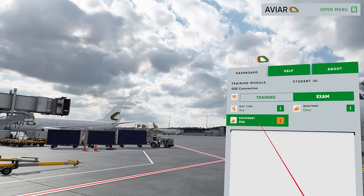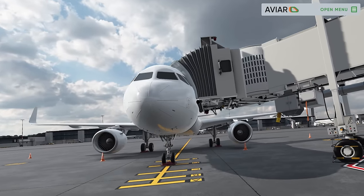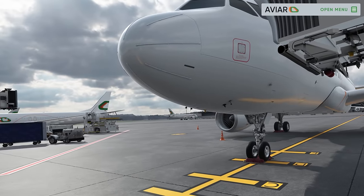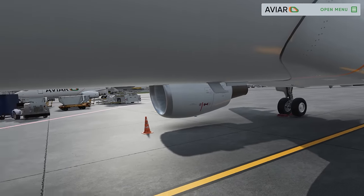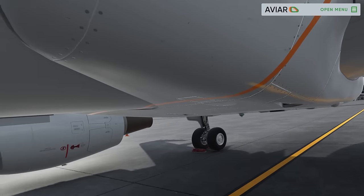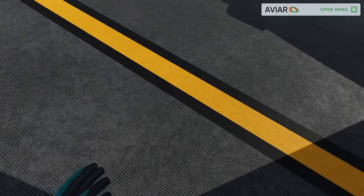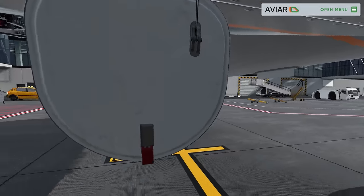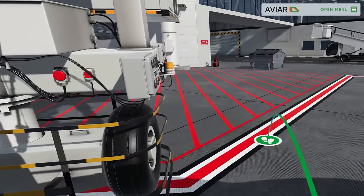This time we're going to do a PCA — pre-conditioned air unit. Start the exam. Welcome to pre-conditioned air unit connection operation exam — your task is to perform normal connecting and disconnecting operations of the PCA unit. Let's start with the connection. We need to come all the way back here, and right here at the belly you'll see a little door — open that up and inspect it for any damage. That looks good.